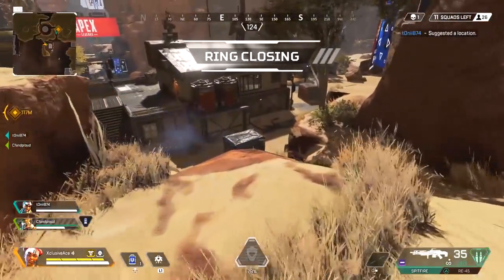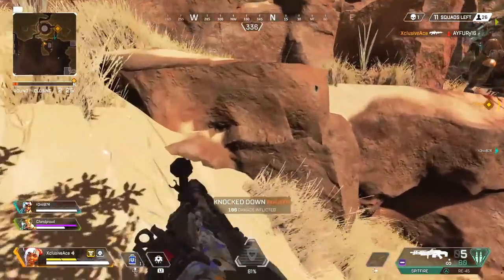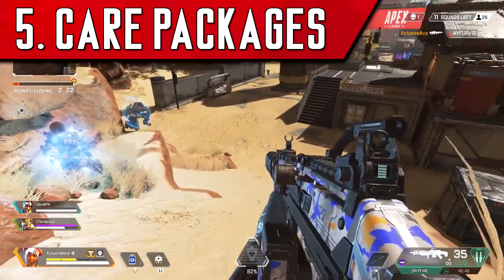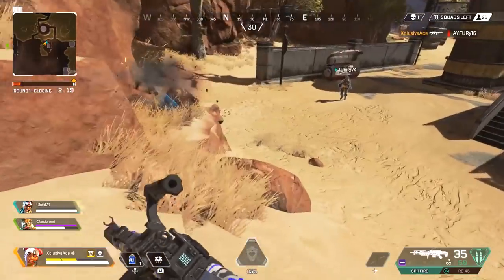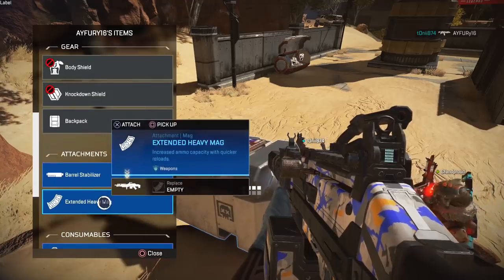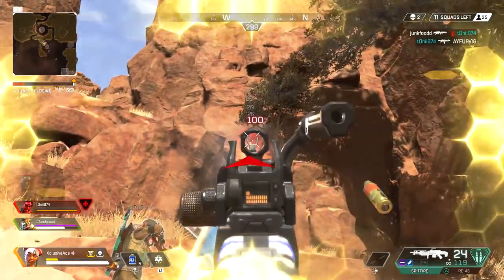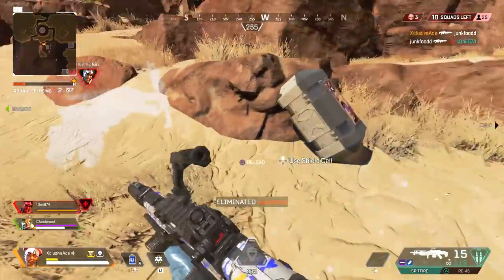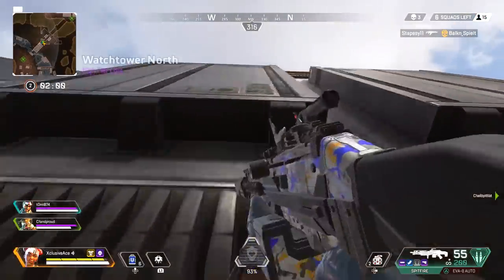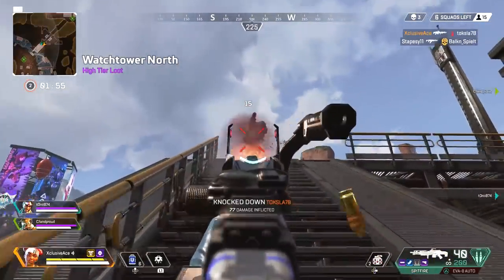The next tip covers the difference between a care package and a Lifeline package. A Lifeline package is the ultimate ability for Lifeline, where she calls in a care package. But there are also randomized care packages that drop in random locations around the map throughout the match. The reason you want to know the difference is: if it's a Lifeline package, there are definitely enemies in that area, whereas a care package may or may not have enemies nearby.